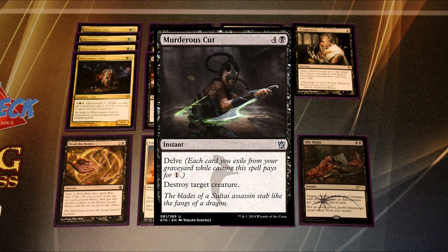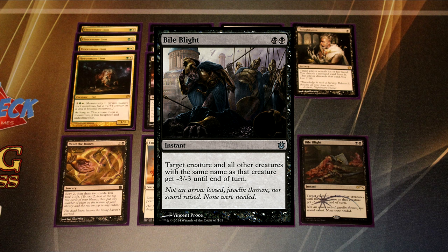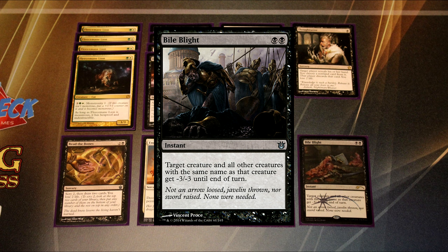There's also one Murderous Cut and one Bile Blight in the sideboard. Murderous Cut is for matchups where you just want more one-for-one removal to pick off threats. Bile Blight is for the hyper-aggressive decks — especially if they're jamming a bunch of creatures with the same name. Against Aggro, Bile Blight is great at getting rid of all their tokens when you don't have a Drown in Sorrow, and against Heroic it gives you cheap early removal so you don't have to wait for End Hostilities to wipe everything.